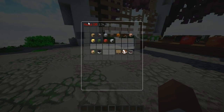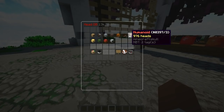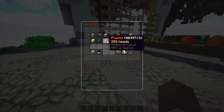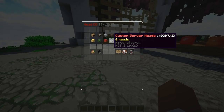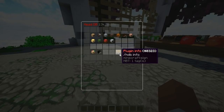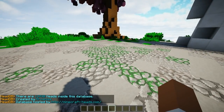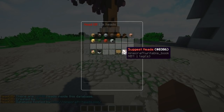First of all, you can do slash HDB, which is pretty much Head Database, and click enter. It's going to show you all the heads: Alphabets, Animals, Decoration, Food and Drinks, Humans, Humanoid, Miscellaneous, Monsters, Plants, Custom, Server Heads, Easter, and Winter. You can also do Plugin Info which is going to show you all the info right there.